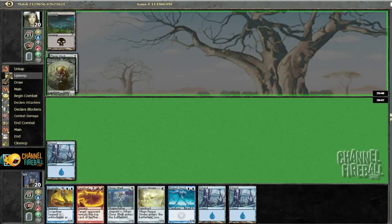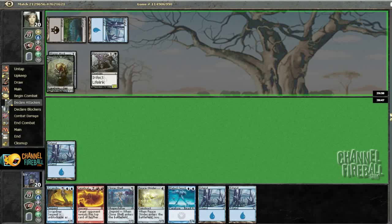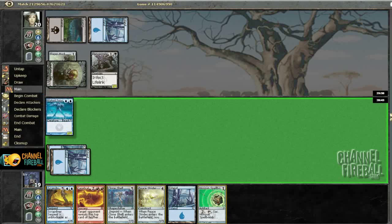Well, this is a land — could use a mountain, but I suppose I would rather take an island over a random spell at this point in the game. I'm not sure what's going on over here, but I think I'm going to get hit with a 2/2 Flintzermite, probably.